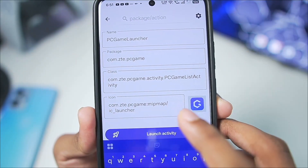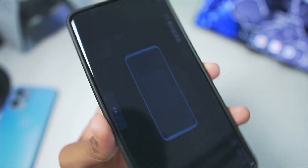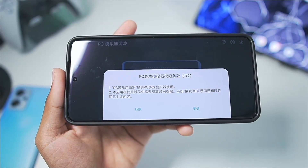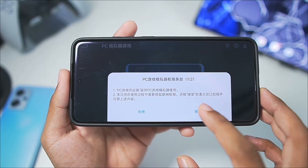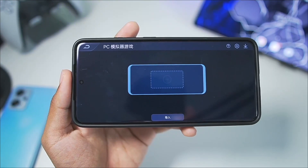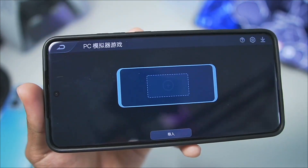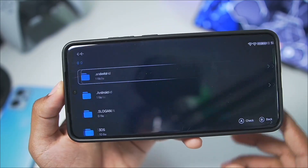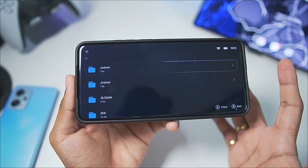I just launched the Red Magic emulator by tapping on the launch activity. This is going to be in Chinese because it is only available in China-specific regions. Once you tap on the OK button you will see a UI similar to this — simply tap here, enable this option, and you guys can add your own PC games.